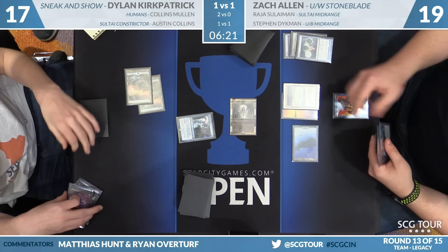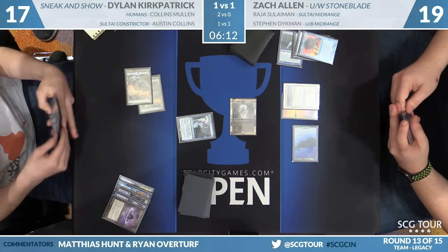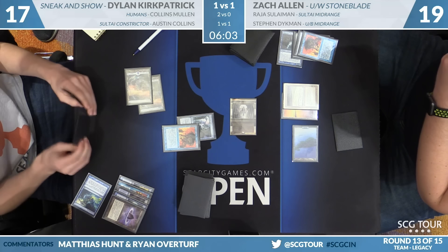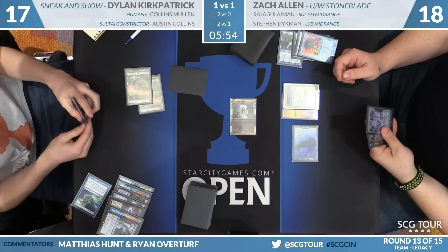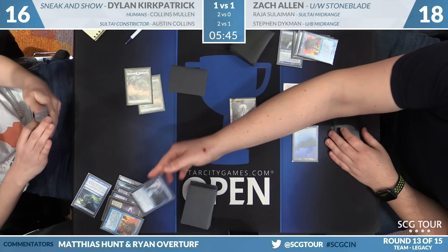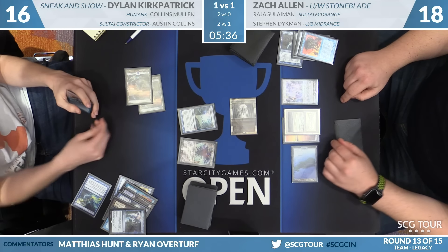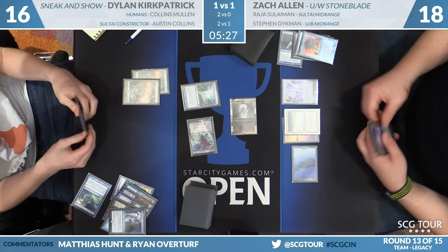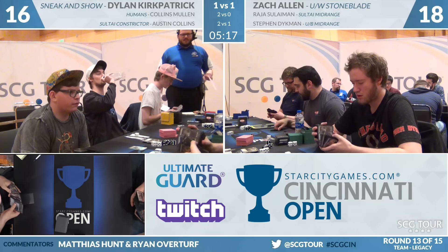Here we go — Lotus Petal from Dylan, cracks it, Show and Tell. Austin Collins just won in Standard. Force of Will on Show and Tell from Zach — Dylan forces back, but Zach has nothing but lands. Dylan puts Omniscience into play off Show and Tell, casts Emrakul for free, takes another turn — that's a 3-0 sweep. Dylan Kirkpatrick wins it in Legacy as well, defeating Zach Allen 3-0. They get all the matches and are the winners. Really impressive stuff.